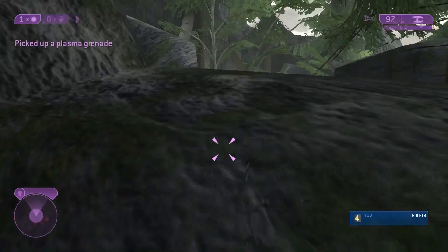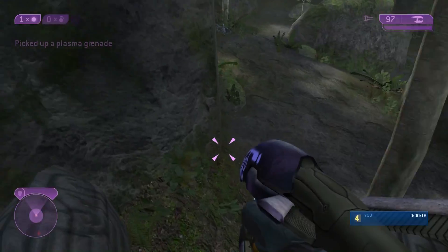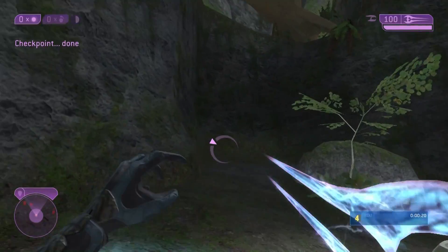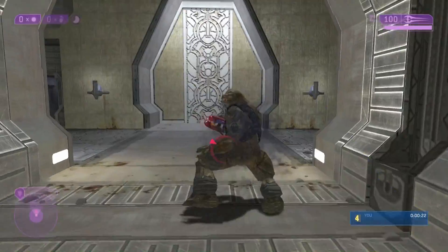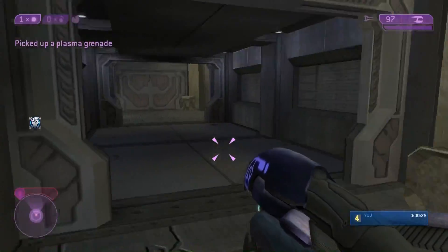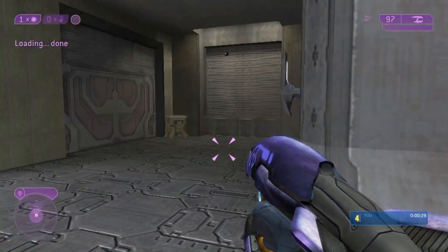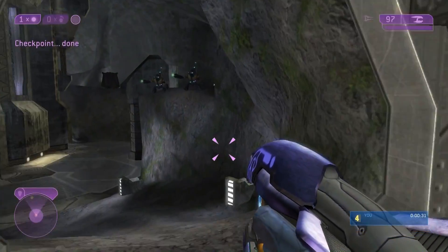Start off by grabbing that sword, grabbing a plasma grenade off of one of those first two dead elites, and jumping over that barrier. You want to shoot your plasma rifle to draw the brutes over there. Throw a plasma grenade that you just picked up to grenade jump up there, and then sword lunge at that far brute to drag yourself over the edge.